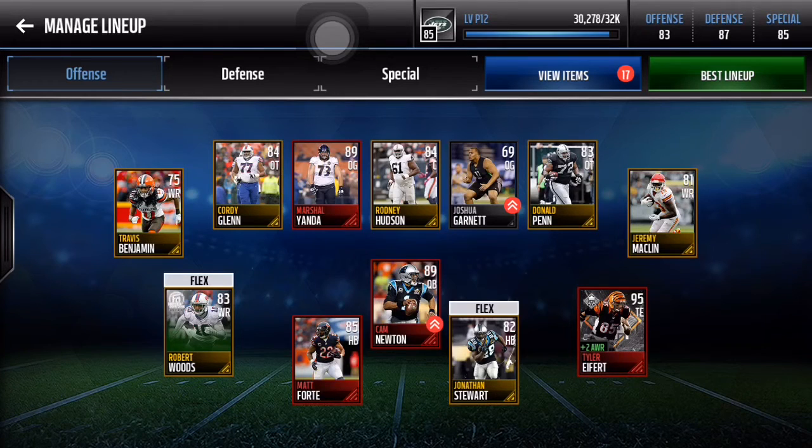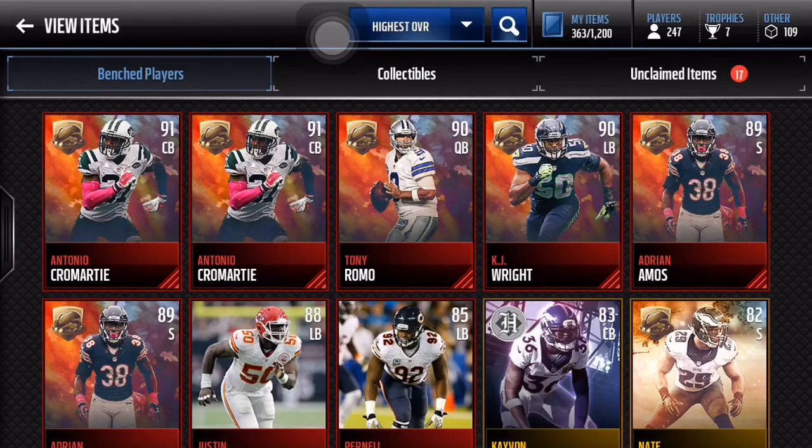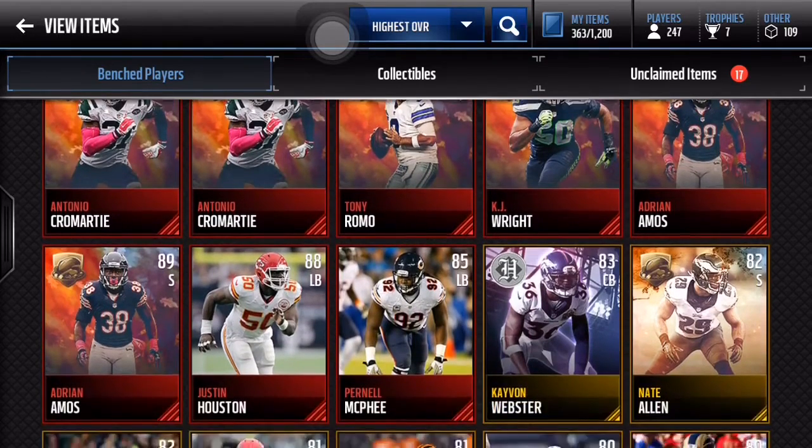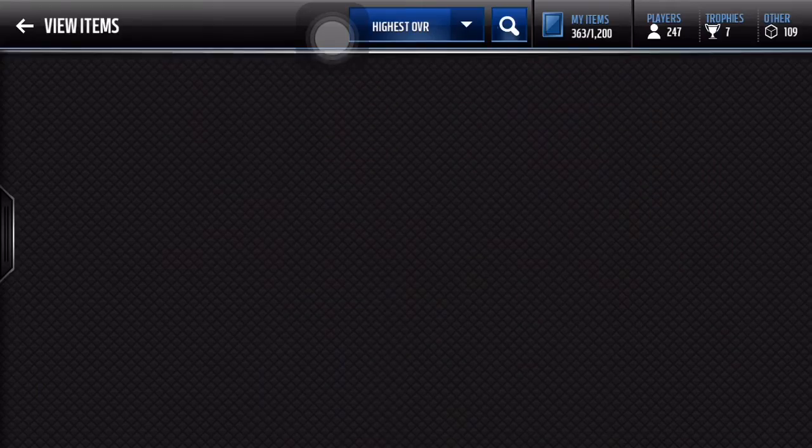Oh god, here we go — three, two, one. We don't pull any 92 pluses. We do get Cromartie — two Cromarties, which isn't bad. We get the 90 Tony Romo, the 90 KJ Wright, and then two Adrian Amos. Alright, so no 92s — not the best opening.